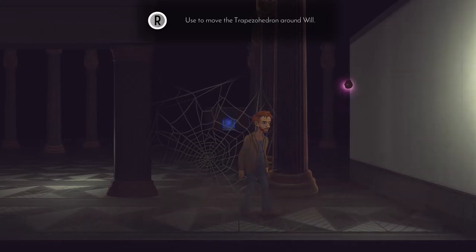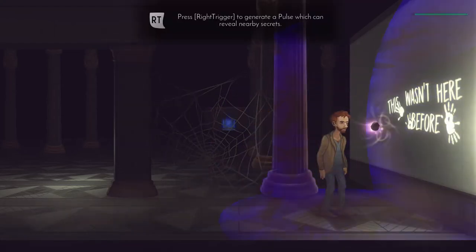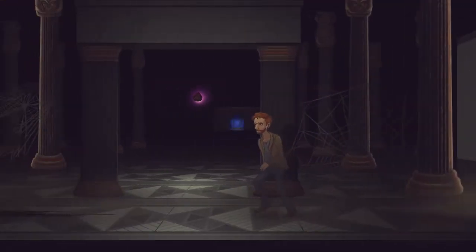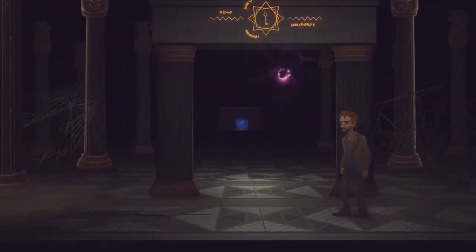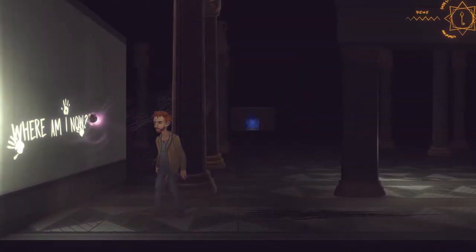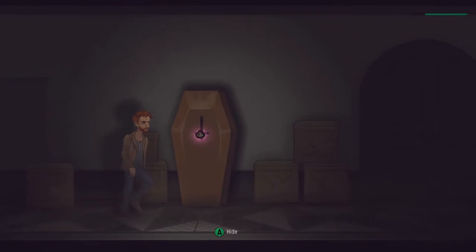You can equip the trapezohedron, put it away, and move it around. Right here you can see that we're teaching you how to pulse, which is a very important element of the game to reveal different things in the environment. It's really important that this whole tutorial at the start of the game doesn't feel too hand-holdy — we want the player to experience these things so they can learn by doing as opposed to just being told all the time.